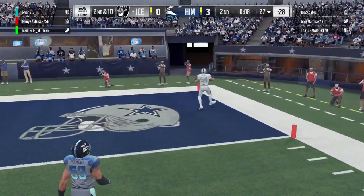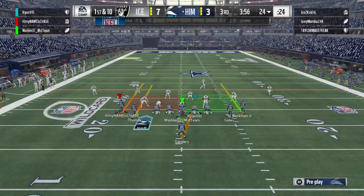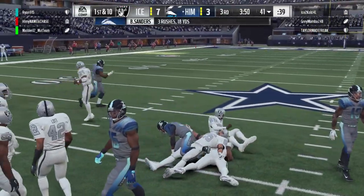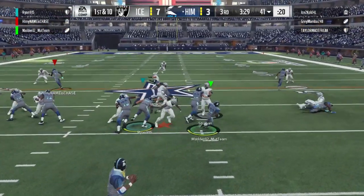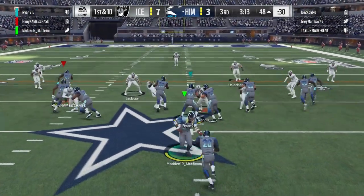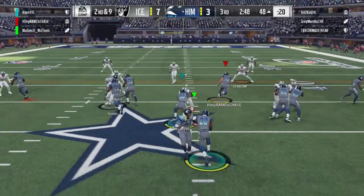If you go back and watch what just happened, I was running a route and they don't call pass interference in the game, but one of their players ran directly into me. I was going to be open on the sideline but someone interfered with me. EA doesn't code pass interference into the game — I don't know why, it's a huge part of the NFL. I guess they don't want pass interference in competitive mode, which doesn't make sense. So we ended up throwing a pick six and we're already down, playing pretty bad right now.